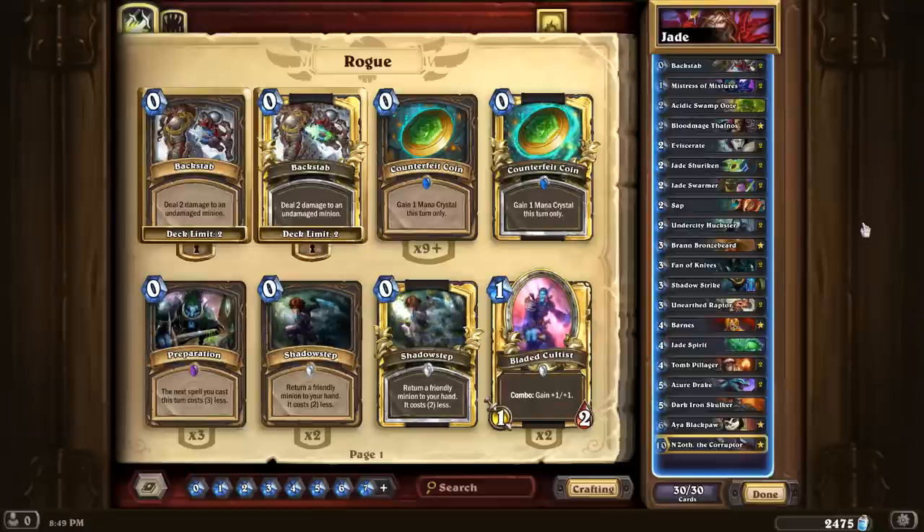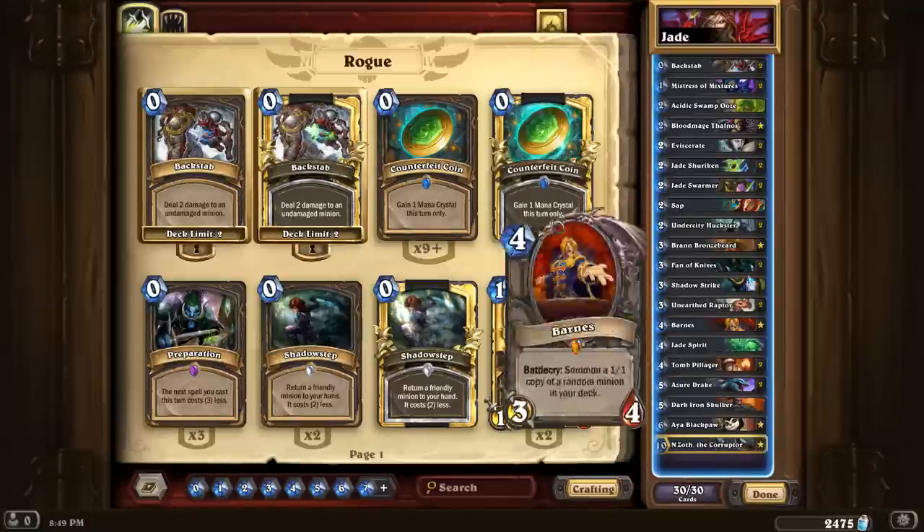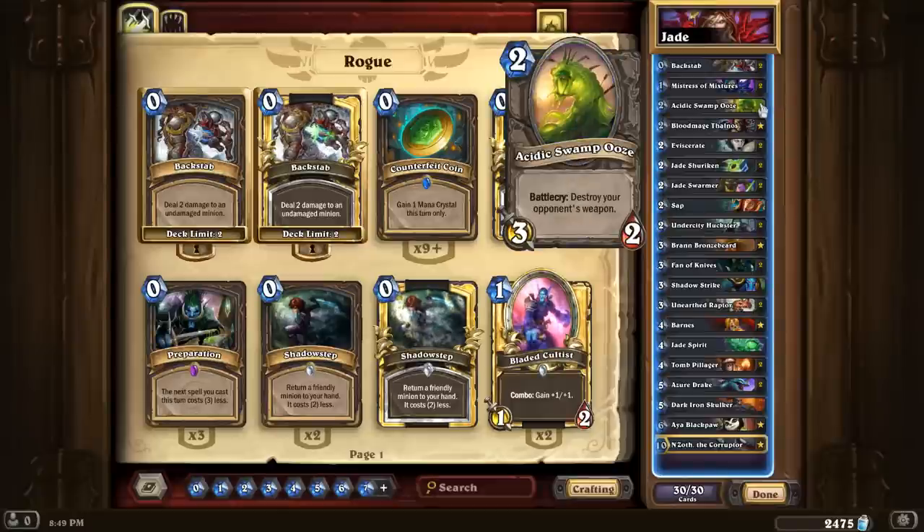There aren't really too many interesting card choices in the deck. Mistress of Mixtures is in here just because it's a cheap deathrattle — it's kind of a defensive card. This deck isn't really a control deck, but it's kind of slow. We've got Ooze for some weapon destruction because there are still oh so many weapons out there.